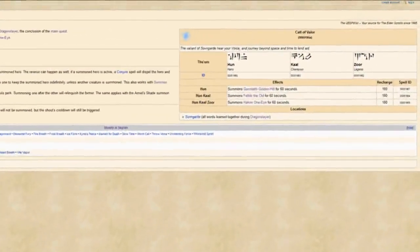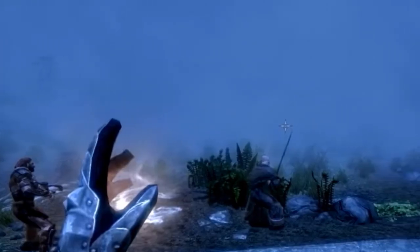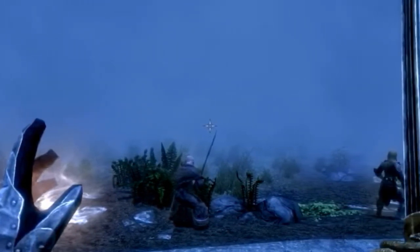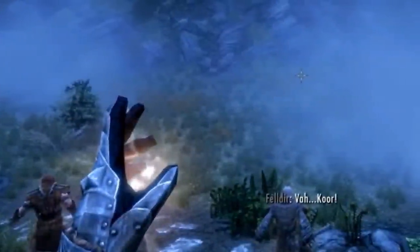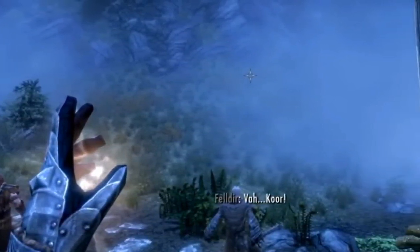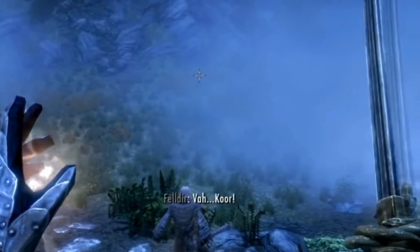This shout has a whopping three minute cooldown — one of the longest shout cooldowns in the game. And bear in mind that every shout in the game has a collective cooldown timer, so summoning one of these heroes makes you unable to use any other shouts that are infinitely more useful to you for the duration of that entire fight. Granted, this shout has one advantage over most other summon spells: the summoned ally stays indefinitely and only disappears when its health drops to zero.